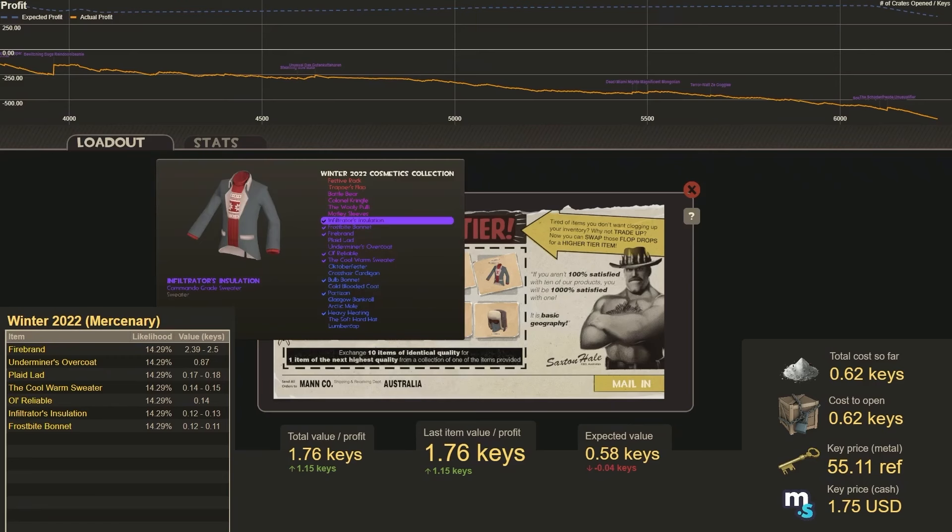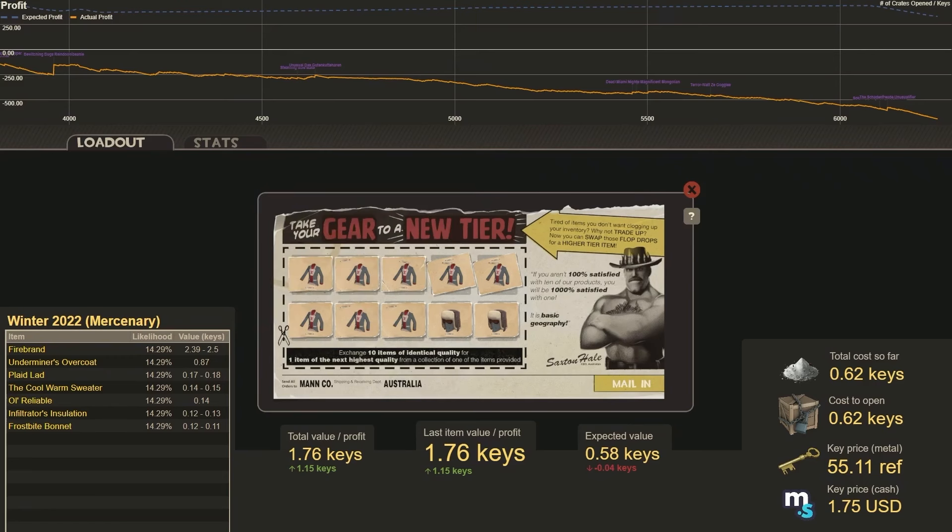Our next trade-up is going to be 10 of the Winter 2022 Cosmetics in Commando Grade. Let's see what we get. The expected value is a little lower than I'd like — it's a bit of a loss. But I think I bought these for cheaper than I have them listed here, so it might be a profit for me.